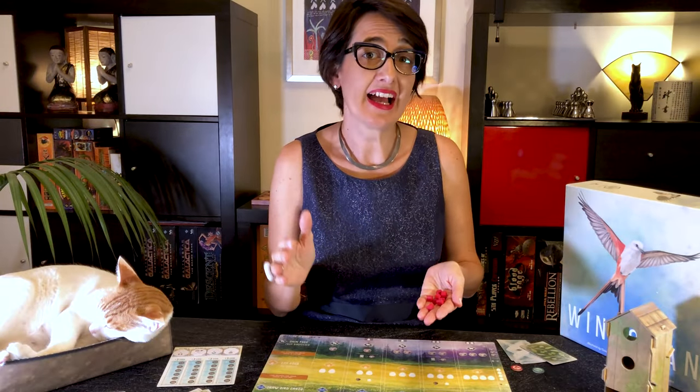You pick one of the two objective cards and keep one, discarding the other. Then give the starting token to the first player and you're ready to start the first round. For the first round, players have eight turns, one for each cube. Each player plays one turn at a time by placing one cube on their player mat, proceeding clockwise.